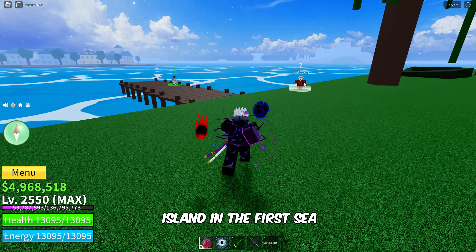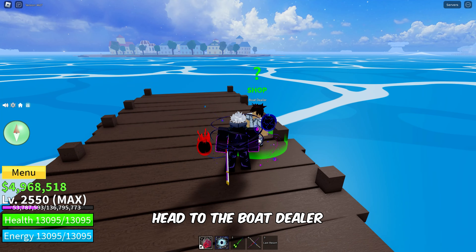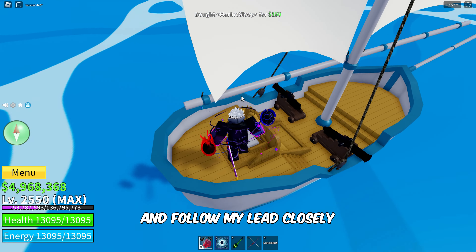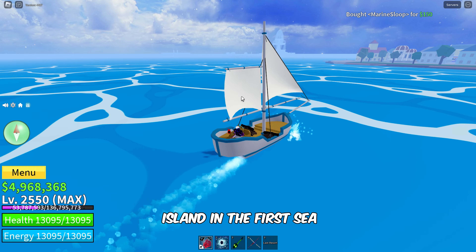We are starting from Jungle Island in the First Sea. Head to the Boat Dealer NPC to buy any of the available boats. Now step on the boat and follow my lead closely to reach the Prison Island in the First Sea.